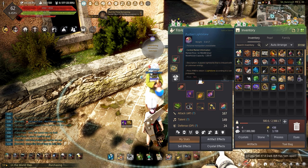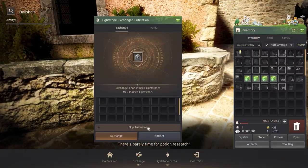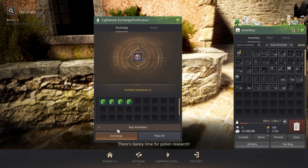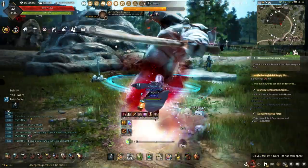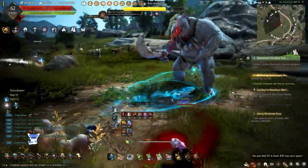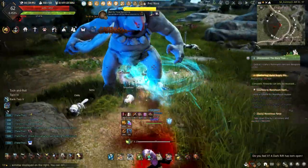Purified lightstones are another way to get the stones needed, but to get these requires exchanging any already made lightstone. These won't cost any silver to exchange, and will produce any one of the random fire, wind, earth, or floral lightstone. Iridescent lightstones, however, have a chance of being dropped from any dark rift boss, or grinding out in the mountain of eternal winter region if you have the AP.